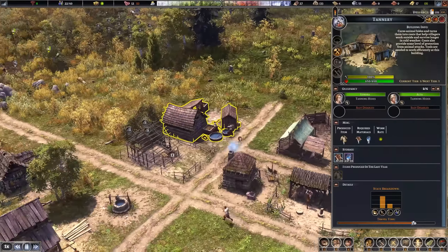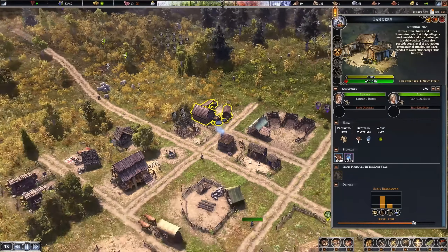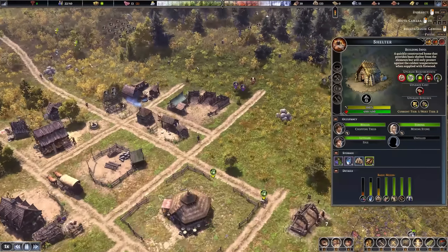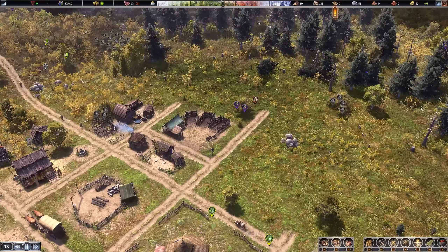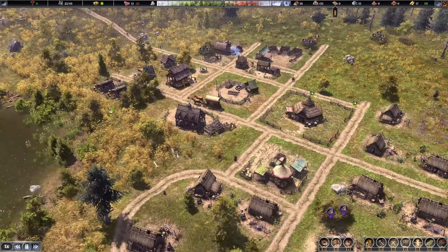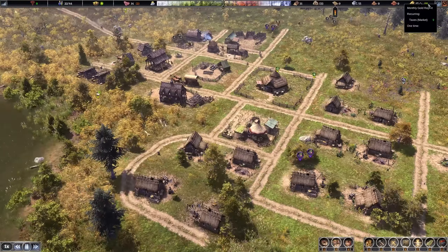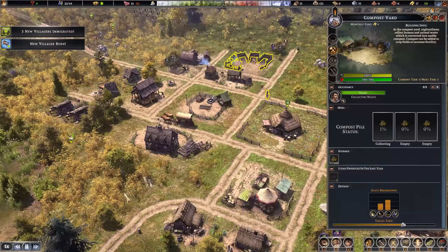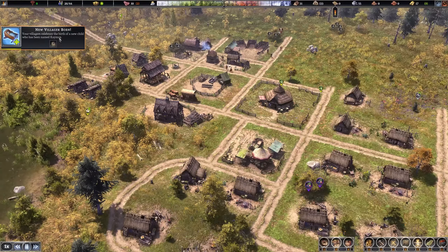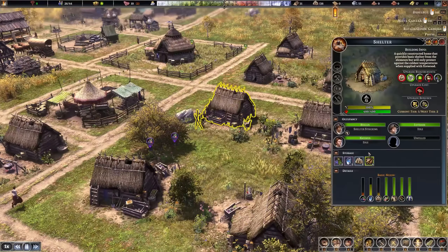The tannery has also been finished, so we can now make our own clothing — very good for villagers as it's basically required. The fletcher building is also done — very important for hunters and overall protection, as defensive structures will need arrows too. We're at nine gold so we can afford the compost yard and the lookout tower now.